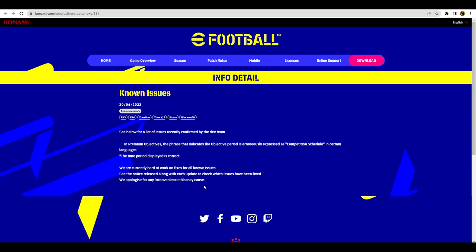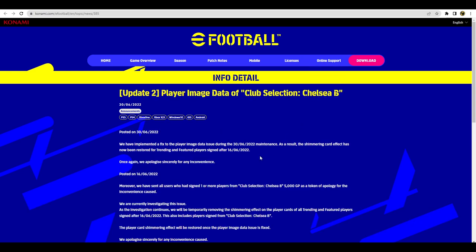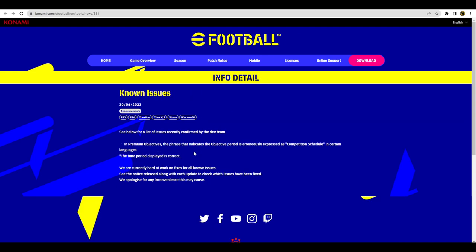Speaking of compensation, you'll also get 5,000 GP as a token of apology if you purchased a Club Selection Chelsea B player. The last known issue they mention is in the premium objectives — the phrase indicating the objective period is erroneously expressed as 'competition schedule' in certain images, though the time period displayed is correct. They say they're currently hard at work on all issues and will update when fixes come out.